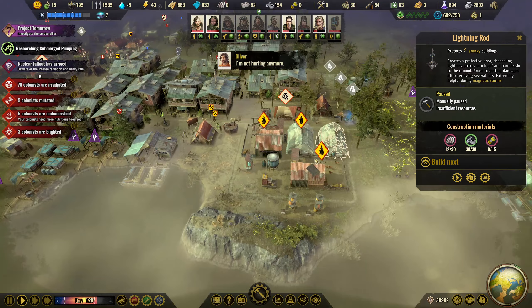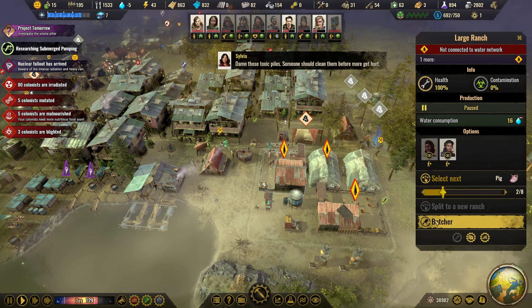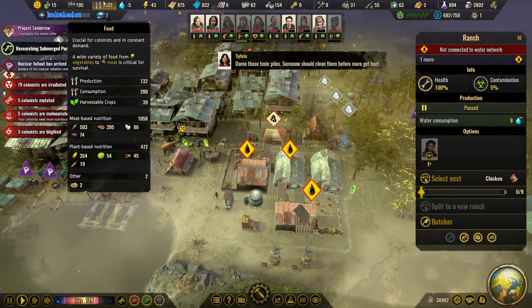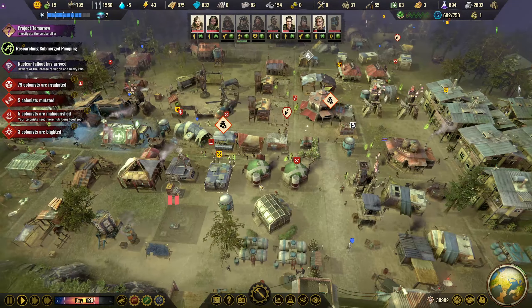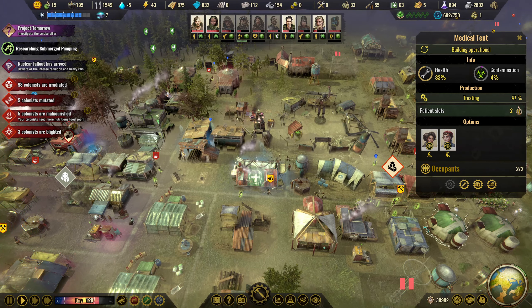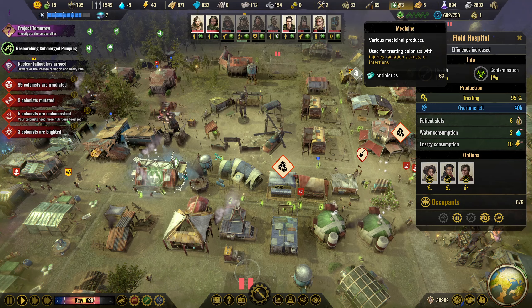I've got them ready. I'm going to need one over here as well. This water is going to be a problem here. Let's butcher a couple of pigs and a couple of chickens. Food is awesome right now. We could probably do with trading some meat but 79 colonists are irradiated. Can we boost one of these? We can't. I think there's going to be a lot of death unless our guy can come in.